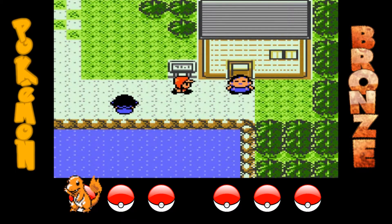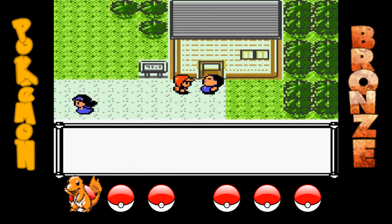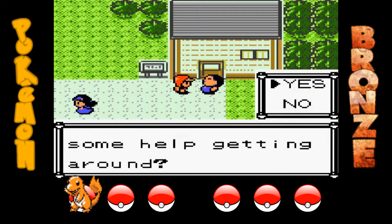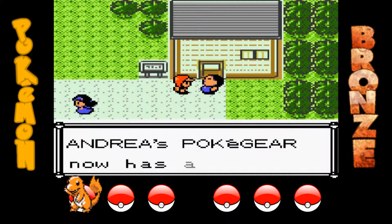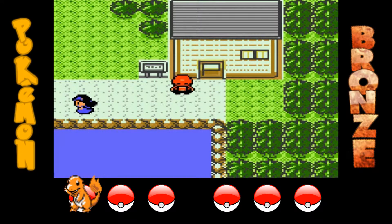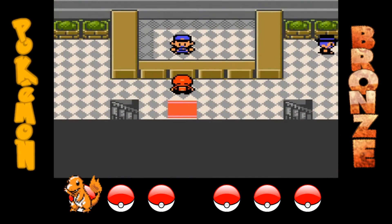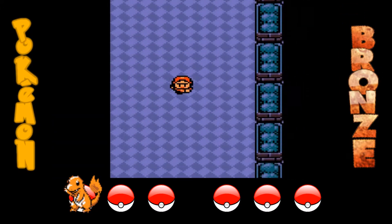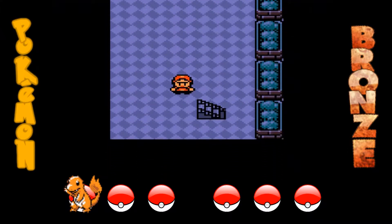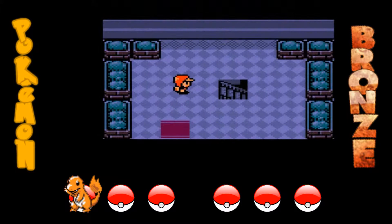Nel percorso dovrei incontrare proprio Sentret. Cos'altro ho da dirvi sul Nuzlocke? A parte le regole base — tipo che se il Pokémon va KO devi rilasciarlo o tenerlo nel box senza poterlo più usare — alcuni si complicano la vita non usando biciclette o altri mezzi come le scarpe da corsa, cosa che penso farò anch'io. Andiamo via, ci vuole taglio.